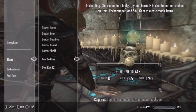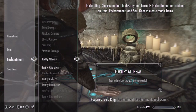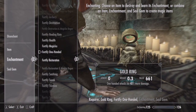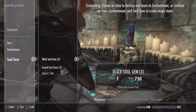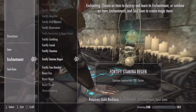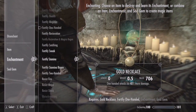Hopefully we have time to get one more ring and necklace done. We're going to enchant them with fortify one-handed and fortify two-handed using a grand soul gem. Same thing for another gold necklace — fortify one-handed and fortify two-handed.